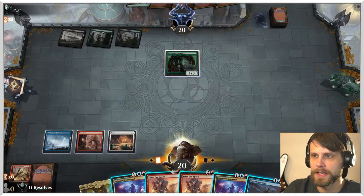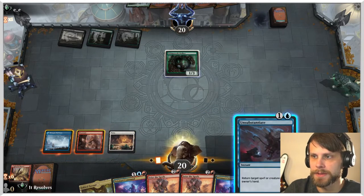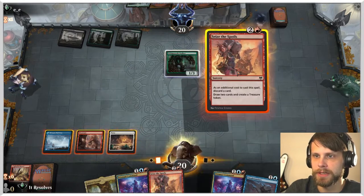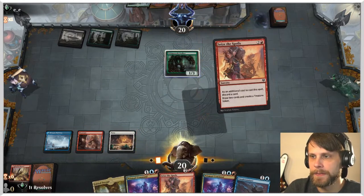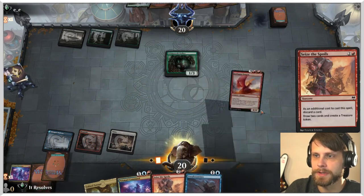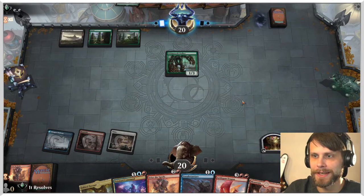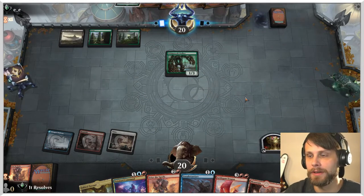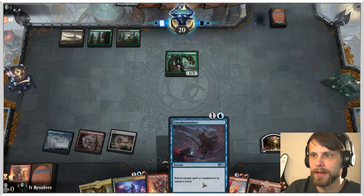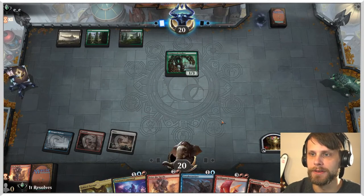So the question becomes, what do we want to do? We could leave up Unsubstantiate — that would return this to hand if we'd like — or we can just go ahead and Seize the Spoils. I think I'm in the camp of doing this and actually discarding one of the Prismari Commands here. There's the Goldspan Dragon — we do have it next turn. We can play the Goldspan, attack with it, and then have that Unsubstantiate up as well. So I'm very glad we did the Seize the Spoils play there.